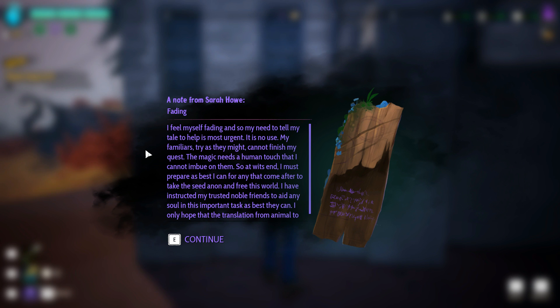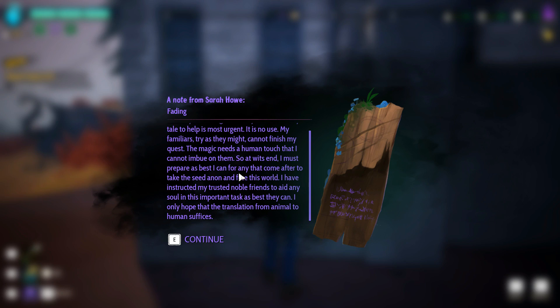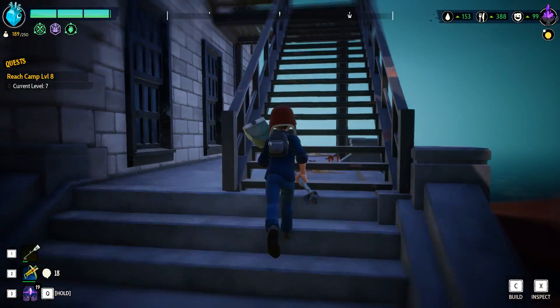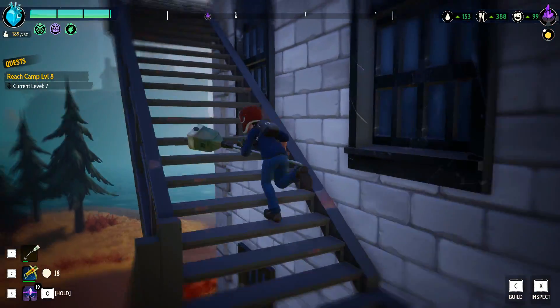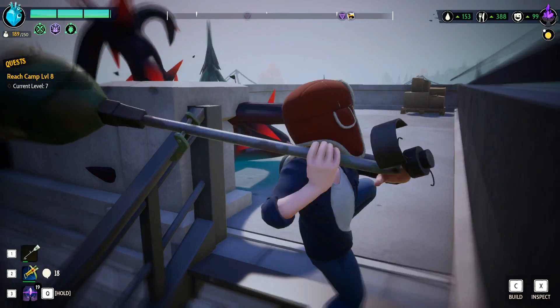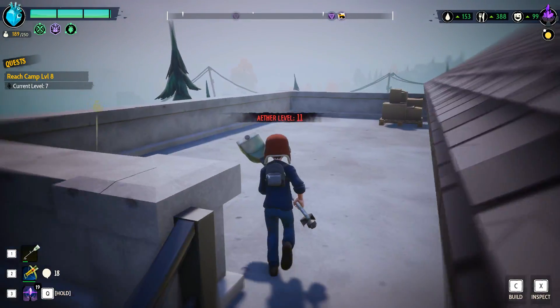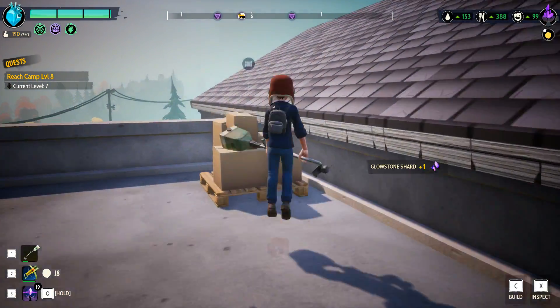Oh, so she's not human. 'At wit's end, I must prepare as best I can for any that come after to take the seed and free this world. I have instructed my trusted noble friends to aid any soul in this important task as best they can. I only hope that the translation from animal to humans will suffice.' So I'm guessing these are the people — like the cat, the goat, and the crow? I wonder if she's not human. If that's the case, then I have been picturing this person way wrong.